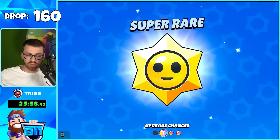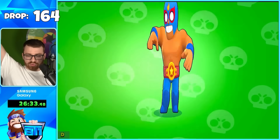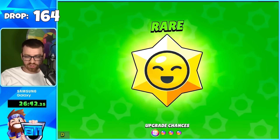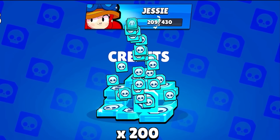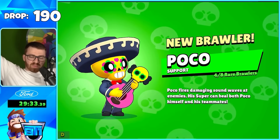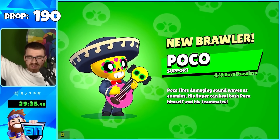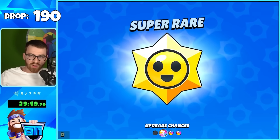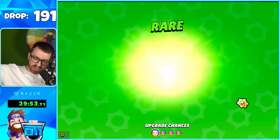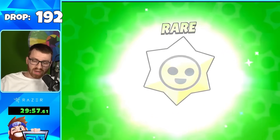Getting close with credits from a Super Rare box — we have just enough credits for Primo, let's go! On our way to get Jesse now. 200 credits from an Epic — that's actually big because it's close to Jesse and Poco. Imagine if I was actually grinding matches, how many more brawlers we'd be getting and how fast.